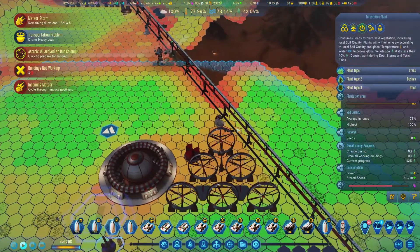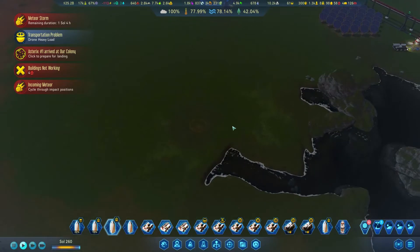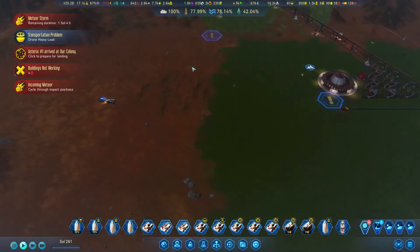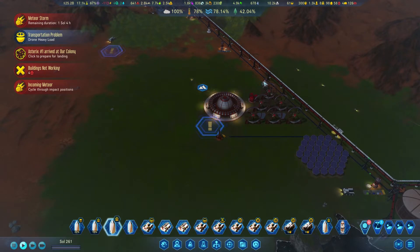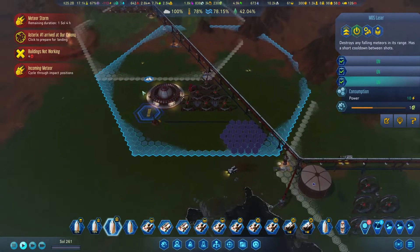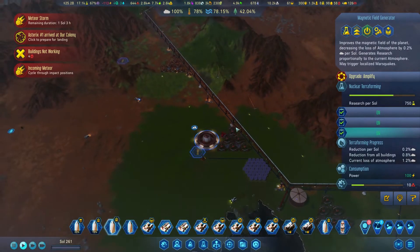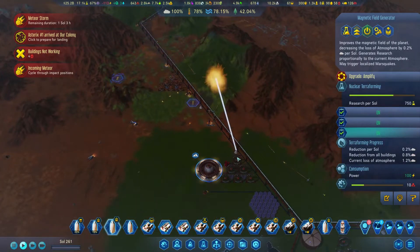We have an impact position - a meteor storm incoming. We have quite a few resources. We had here like polymers. Look at this - grass is growing over the crater, so it's absolutely beautiful. We have a couple of meteorites coming in. I'm confident that our little flak cannons are going to be able to save us. Here we go, let's see how it works. Bang! Got him.